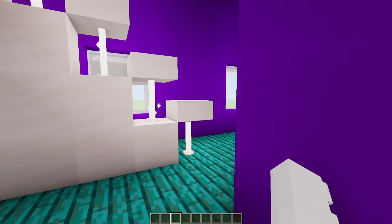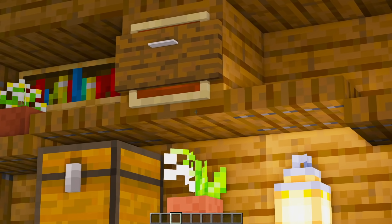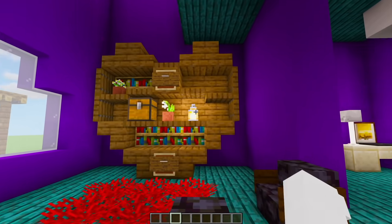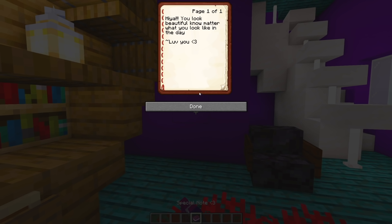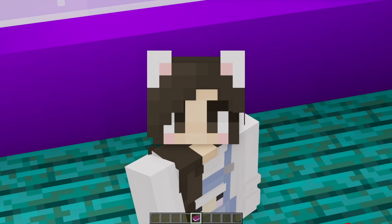I see some stairs going up and then over here we have a living room. You made a heart-shaped bookshelf and this even looks like there's drawers. Is there anything in here? A special note? 'Hiya, you look beautiful no matter what you look like in the day. I love you.' That is so cute. Thank you.